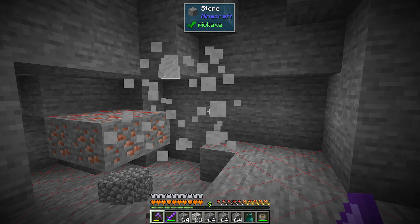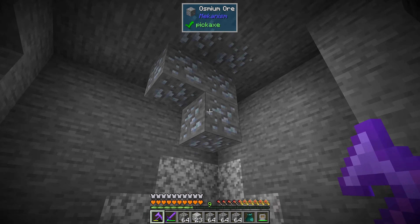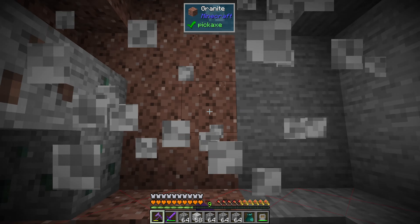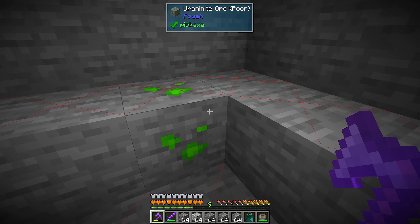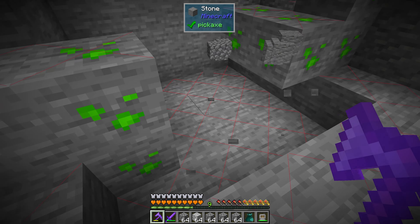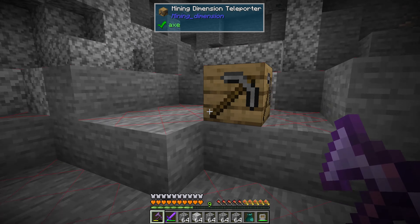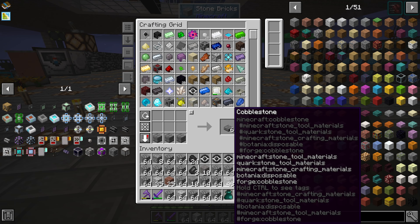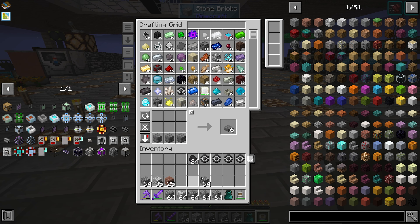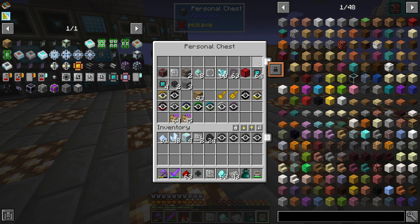Oh, what's that — uranium? And what is that — marble? So it's just like every material you can get in the pack. There's uranite too. That's pretty cool, just a neat little place you can visit. Let's just go back — I don't need any of those materials so there's not much point right now.